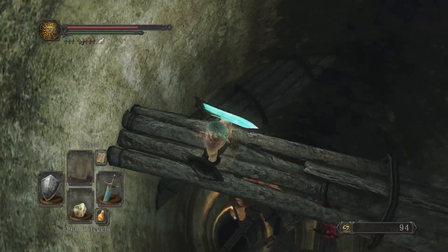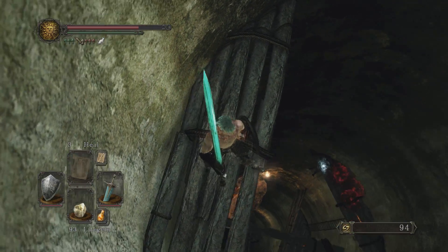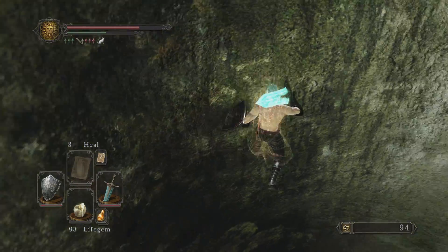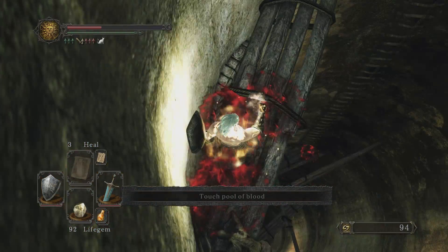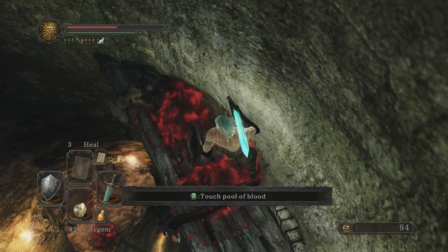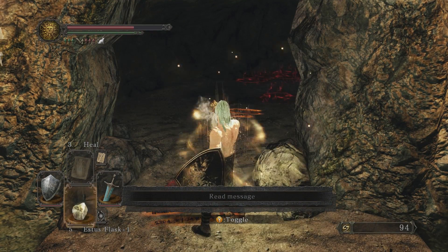This is where the people of Majula just, like, throw their garbage. This one — I believe you're supposed to run at the wall and try to do it this way. Like that. Perfect. We'll just heal through that. I almost fell off there. This is the bit I was trying to go for before. There we go — perfect, we're good.